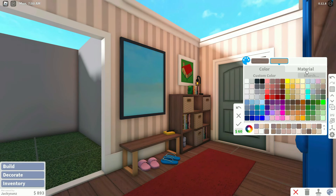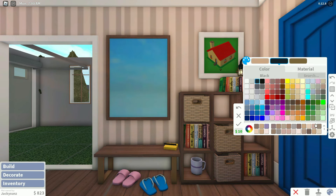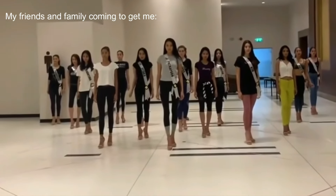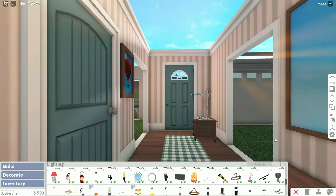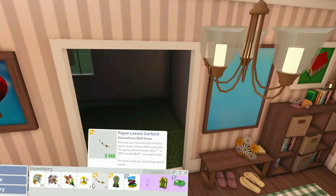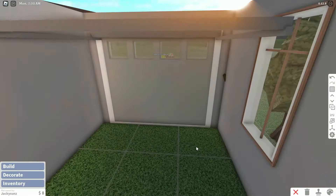Do you guys talk to yourselves randomly? Because I do. I'm not a social person but when it comes to myself, I can talk to myself forever. My family and friends know that and they know I'm very annoying. Anyway, I want a chandelier kind of light in the middle — oh, string lights! I can place flowers down as a hack. Okay, hallway done — that's cool!